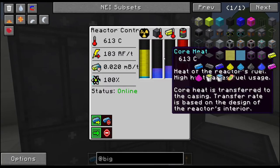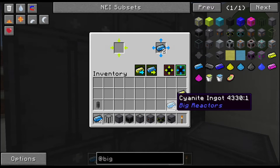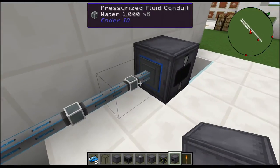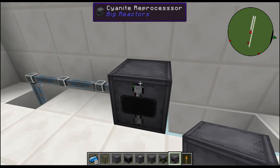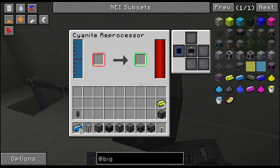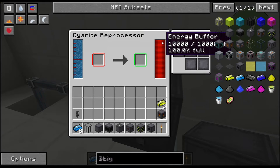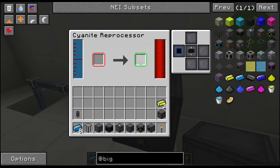So what does it do? With the three-by-three reactor you develop waste. If I come over here to my outlet port, we already have two cyanite ingots and we have some already in storage. The cyanite reprocessor, as the name says, reprocesses cyanite ingots. You need water, so I'm using an aquas accumulator pumping water into the cyanite reprocessor, which is filling up 5,000 mB — that's five buckets of water. The energy buffer holds 10,000 RF. We've got our input slot which is red, and our output which is green. Blue is for water.